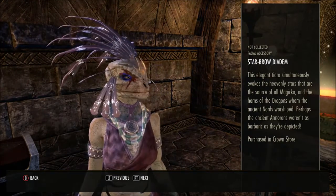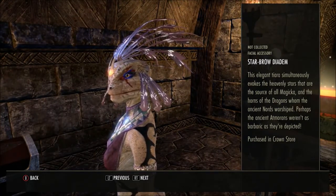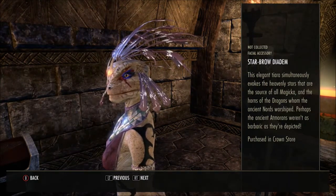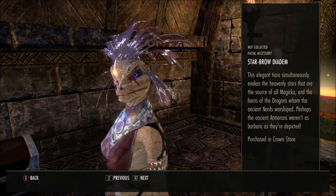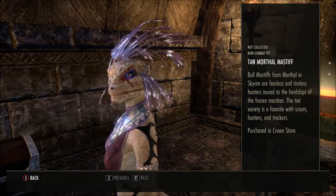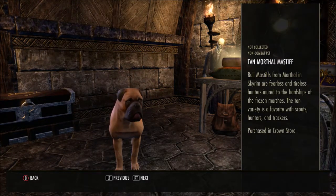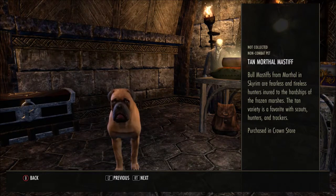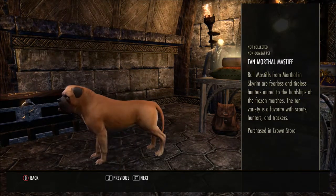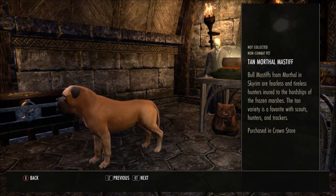What is this one? A Star Brow Diadem — 'This elegant tiara simultaneously evokes the heavenly stars that are the source of all magicka and the horns of the dragons whom the ancient Nords worshipped. Perhaps the ancient Atmorians weren't as barbaric as they're depicted.' Then the Tan Morthal Mastiff — is this the first dog we've come across in the crown crate this season? 'Tan Morthal Mastiffs from Morthal in Skyrim are fearless and tireless hunters, inured to the hardships of the frozen marshes. The tan variety is a favourite with scouts, hunters and trackers.' It does have a nice colour.